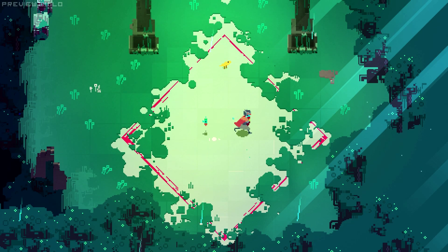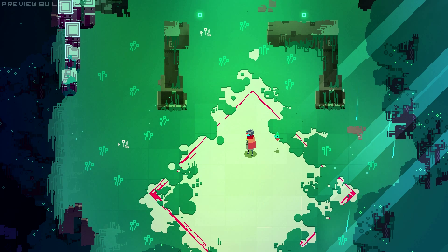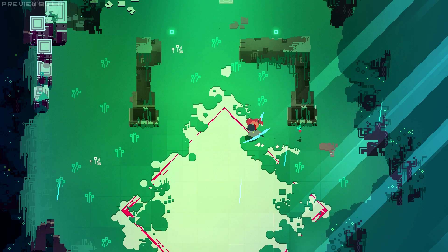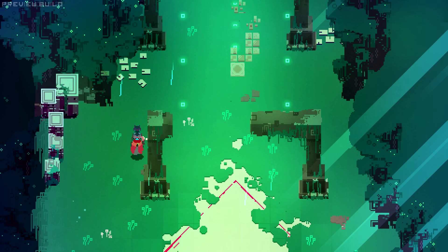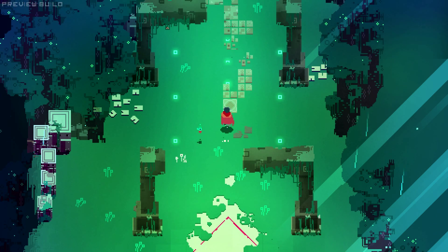Alrighty, hey there internet, Johnny B here playing a very special episode of Games Unedited for you. As you can probably tell, this is not a game you have seen before. This is a game called Hyper Light Drifter, and this is actually not the full game — if you look up in the top left corner, it says Preview Build.